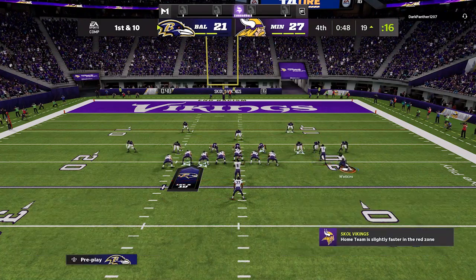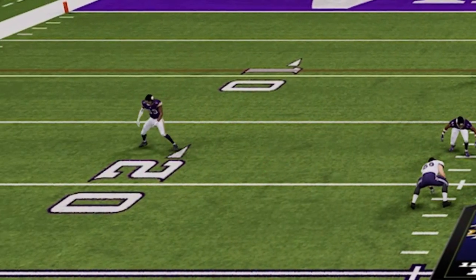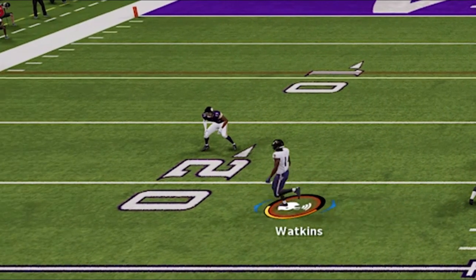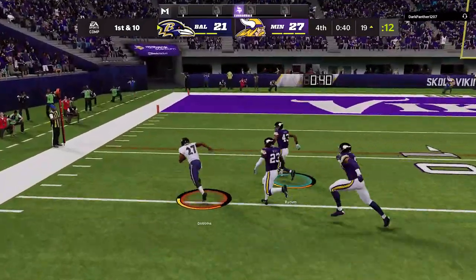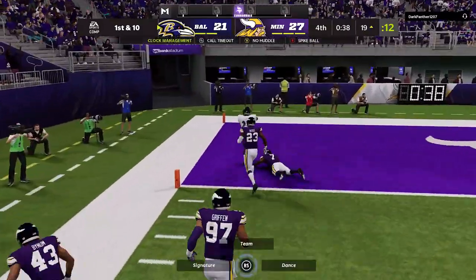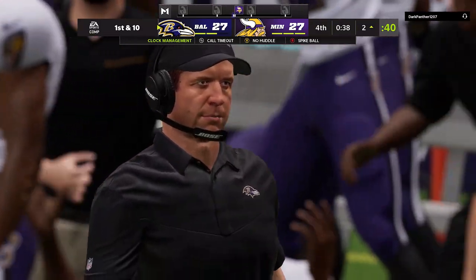On the next play I hit the toss play one more time. I see the cornerback is a little bit close, so for the first time this entire video I motion a receiver across — and sure enough it works perfectly. He seals the block and we're punching it in. I thought about not scoring and running out of bounds to kill more clock, but I wanted to guarantee that touchdown.